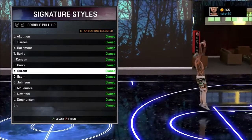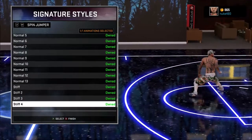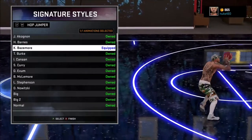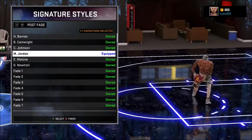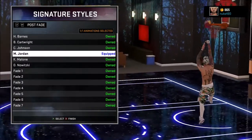I got my contest on. Stephen Curry pull-up, Normal 13 — that's a good one. Spin jumper, I love the Stephen Curry one — you can ask anybody I play with, I use that all the time. Driving layup: Kent Bazemore. Post fade: Michael Jordan — you know you gotta get Michael Jordan with everything. If you got this stuff available, you better go use some Michael Jordan.